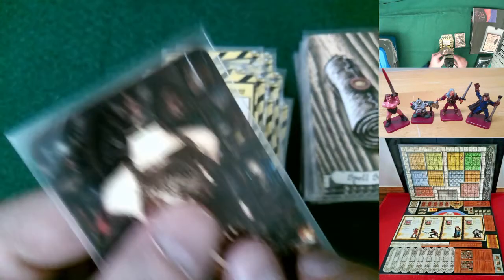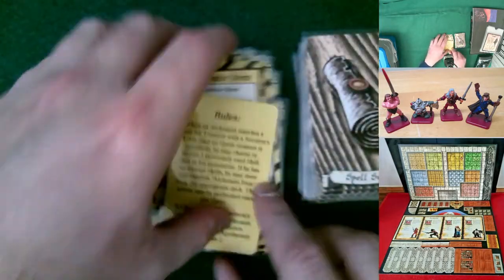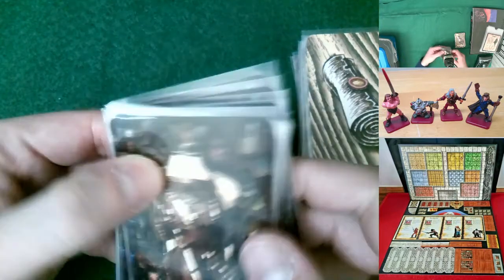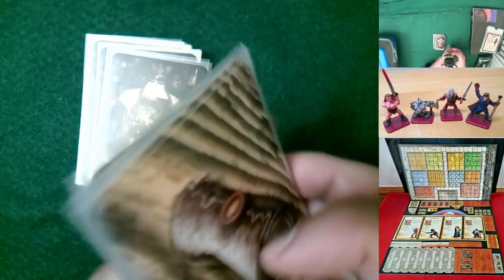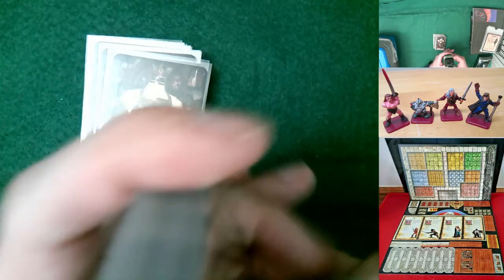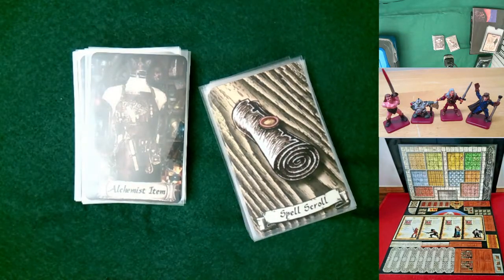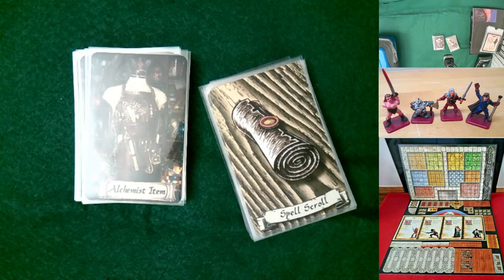With each of these decks, I print out a rules card so you can easily refer back to it, just like a regular deck of cards. All of these are optional, but certain quests will call for using them. The house rules I created let me incorporate them into any quest — any quest with a sorcerer's table, draw one of these; any quest with an alchemist bench, draw a potion card.